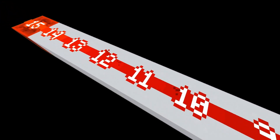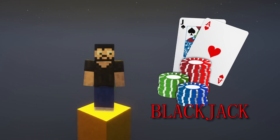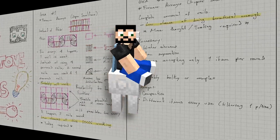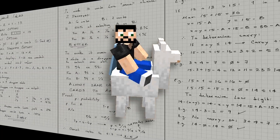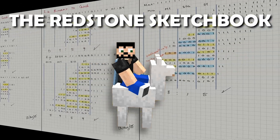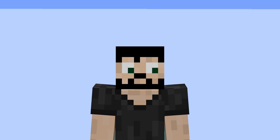Redstone signal strength can only go up to 15, but what if we need to add more? Today I'll show you how I solved that for a blackjack minigame, and a clever solution from one of you on how to go even beyond that. Welcome everybody, this is Georgio, and I'm finally back from holiday. This is the Redstone Sketchbook episode 2.